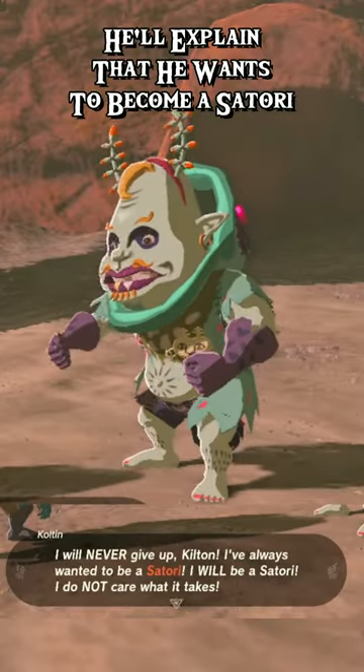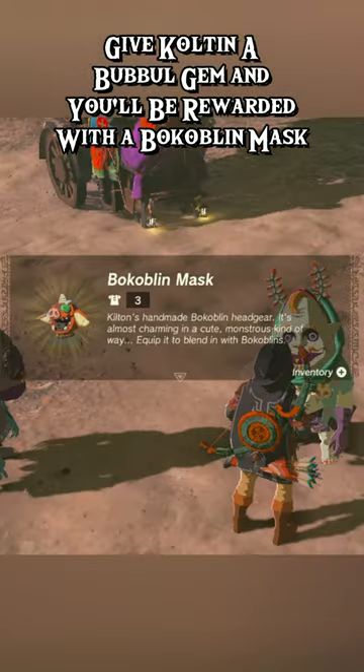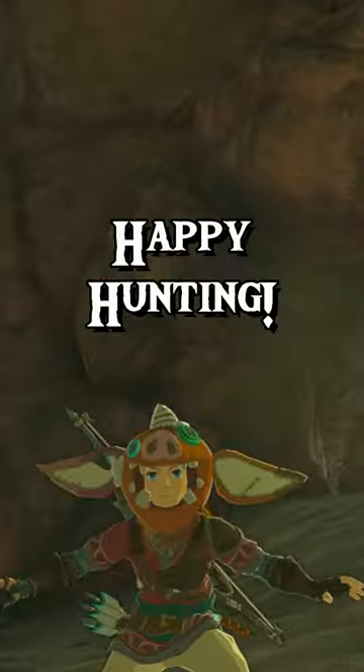He'll explain that he wants to become a Satori and needs a bubble gem to do so. Give Colton a bubble gem and you'll be rewarded with a Bokoblin mask. Colton's brother Kilton will set up shop in Tarrytown — be sure to visit him for more items and side quests. Happy hunting!